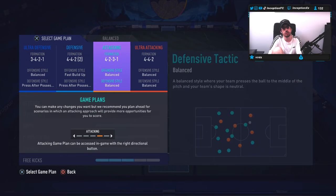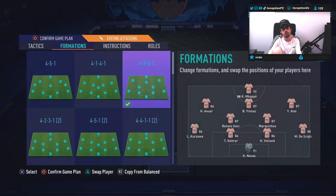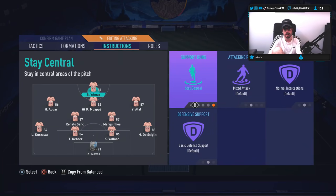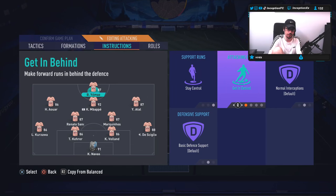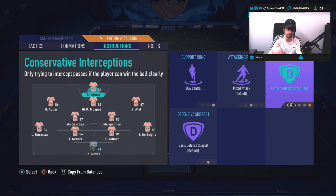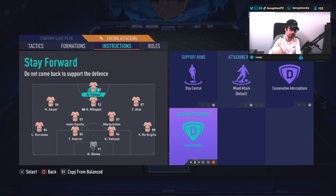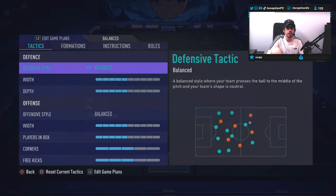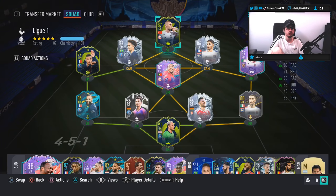With Burak, we are going to be using him in a 4-2-3-1, trying him out up top in the striker position. We'll have the rest of the team as is. Stay central is a must. We're going to have conservative instructions because we don't want to drain his stamina, and we're also going to keep him on stay forward. We'll get into a game and see how he plays. Hopefully he is a beast.